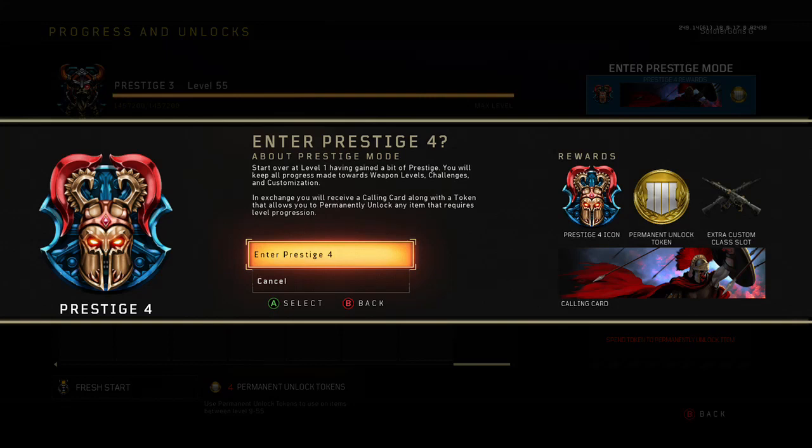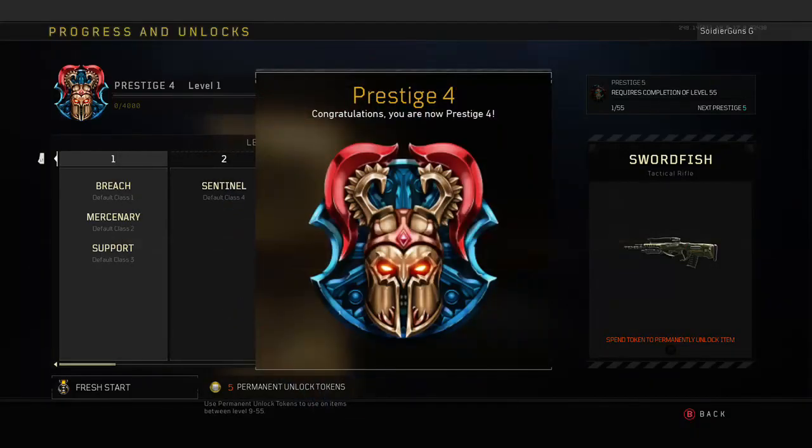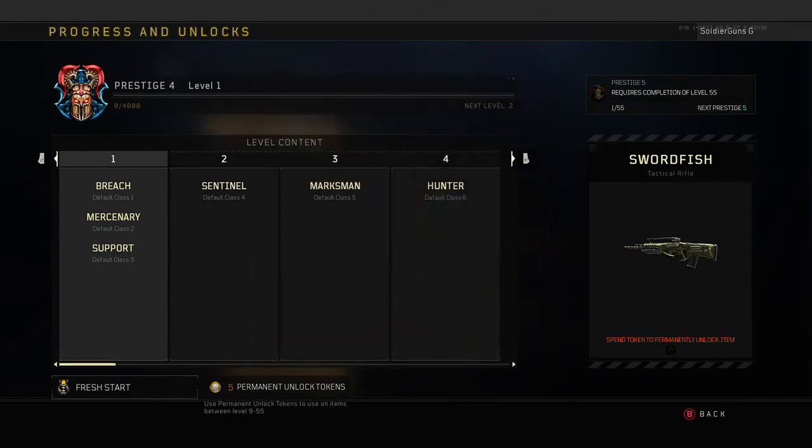What you guys get is the prestige four icon, a permanent unlock token, an extra custom class slot, and the calling card. So enter prestige four, and then we gotta rank up to level 55 again.